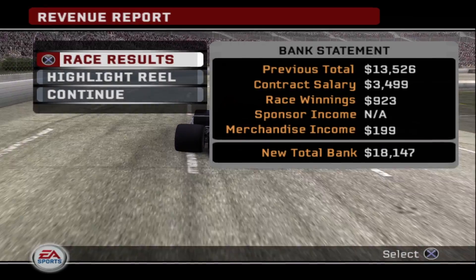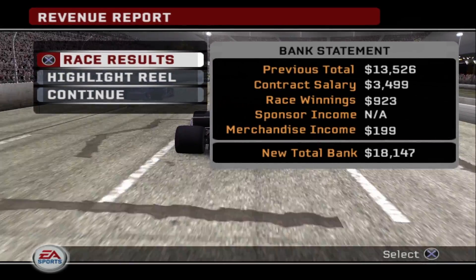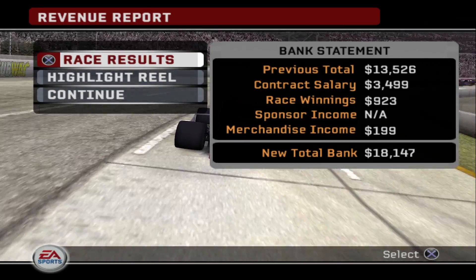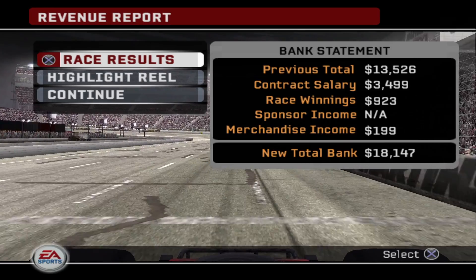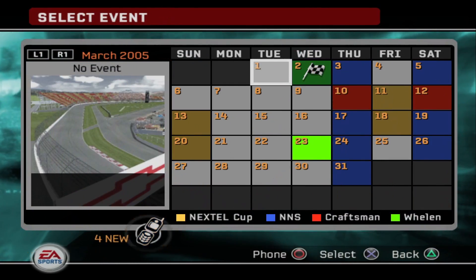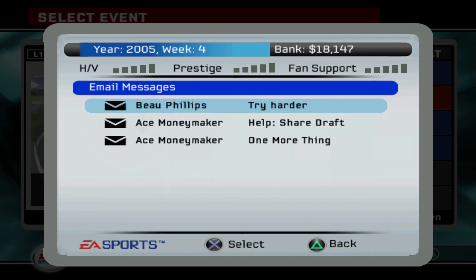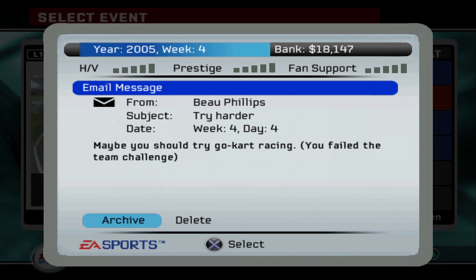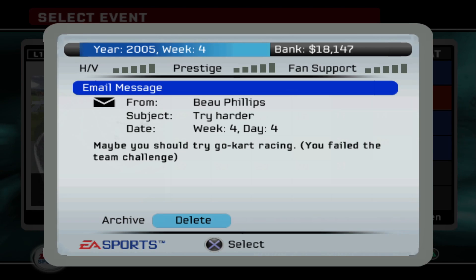Our bank statement: our previous total was $13,526. Our contract salary is $349.99. Our prize money is $923. Our merchandise income was $199. For a new total of $18,147. We got 4 phone calls — let's see what they are. Email from Bo Phillips: we failed our challenge. So we did not succeed there. He tells us to try harder and maybe we should go back to go-kart racing. Interesting.